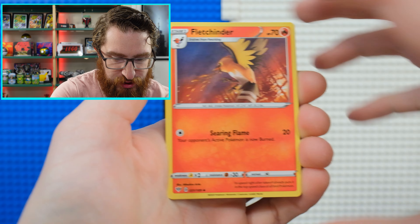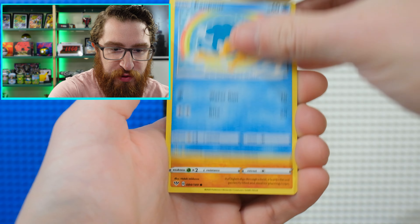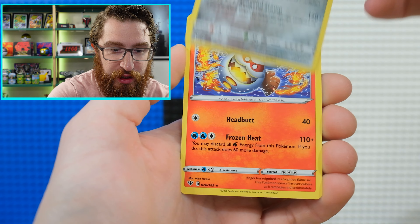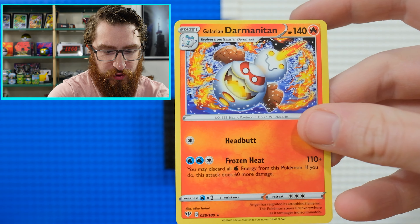From Darkness Ablaze we got: Darkness Energy, Plechinder, Donbizuelis, Poopytar, Spinarak, Panfor, Diglett, Jigglypuff, Rowlett, Copperajah — a great card — and Galarian Darmanitan. That's cool, cool artwork. I actually don't think I've seen that one.